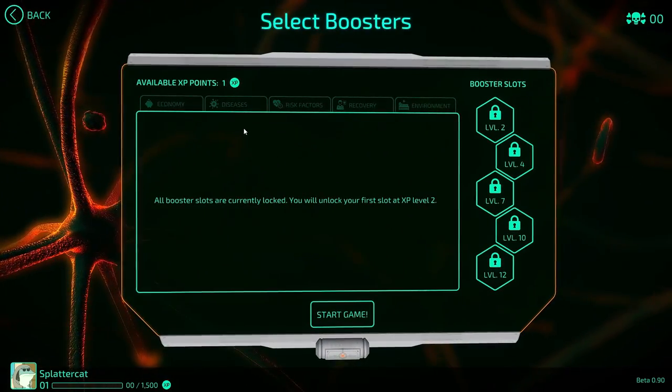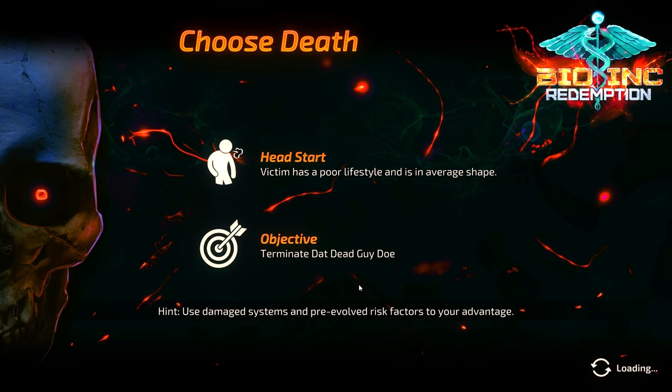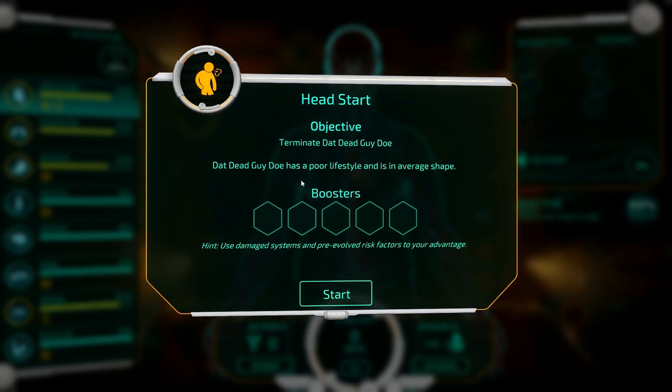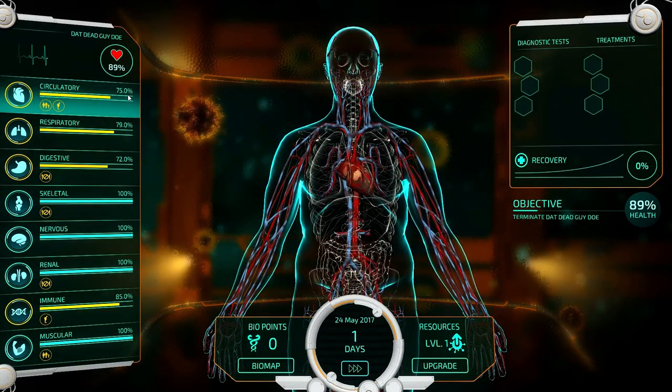We'll put it on moderate difficulty — that seems fine to me. Booster slots, we don't have any of that. Let's go ahead and start the game. I'm gonna kill this guy. Dead Guy Doe has a poor lifestyle, he's in average shape — he started out in kind of terrible shape.